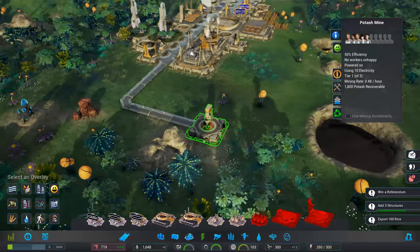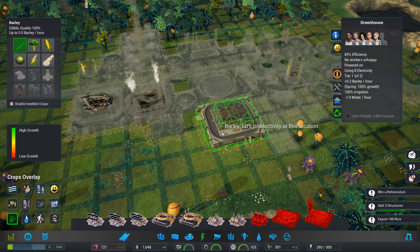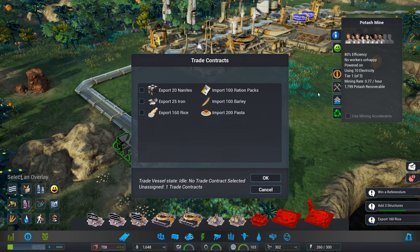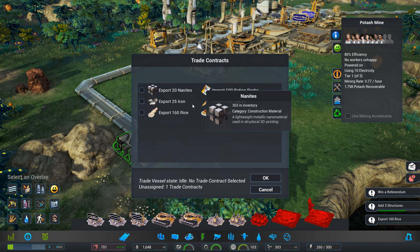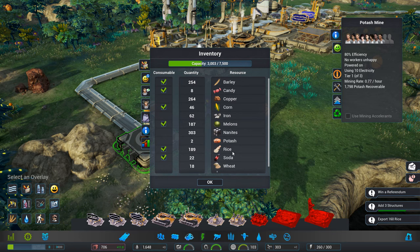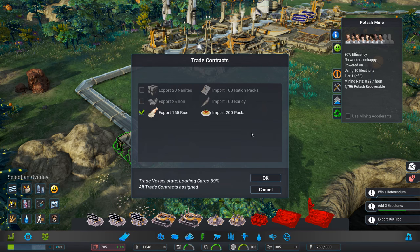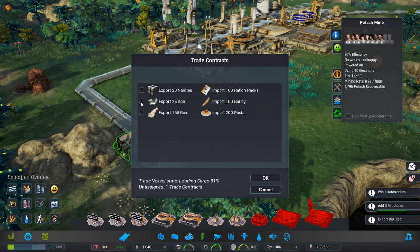Which one should we use that in? It's not actually mined any yet, is it? We can export some stuff — let's have a look. What have we got? Iron, we've got 62. Rice and nanites. Export 160 rice — yes, we want to do that, don't we? There we go, let's do that. Nanites, we've got 305 spare — so we could do that one as well. Can I do both? No, we can't — let's do that one.